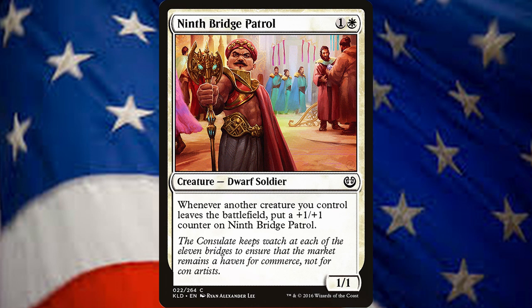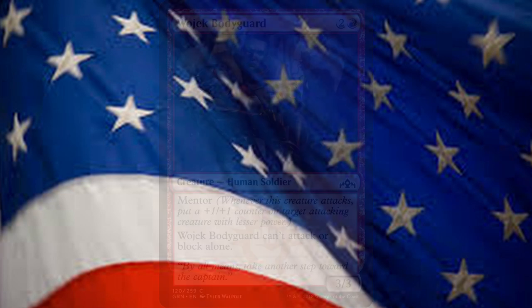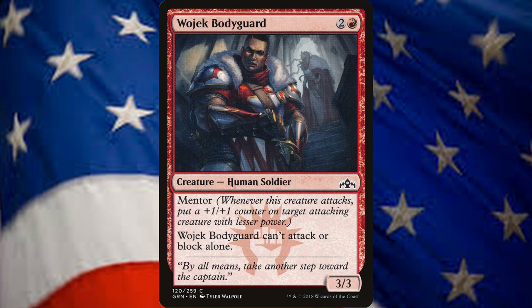9th Bridge Patrol can easily get out of hand if ignored, and Fencing Ace can benefit from our 3-Drop creature, Woljek Bodyguard — a 3/3 human soldier for 2 and a red that has Mentor. When this creature attacks with a creature of less power, you can put a +1/+1 counter on that other attacking creature. With so many 1-Drops, this Mentor trigger can distribute a lot of power quickly.